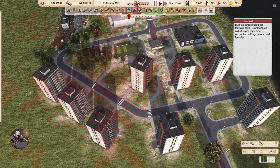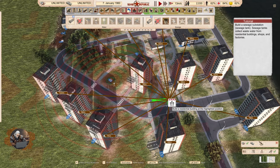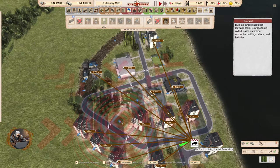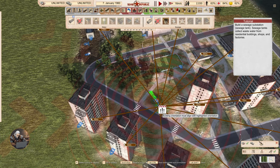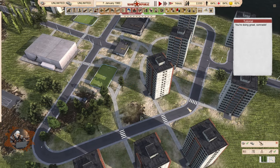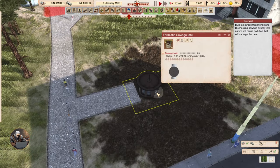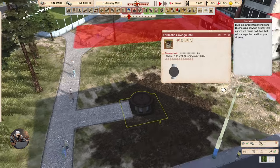Build a sewage substation. Sewage tanks collect waste water from residential buildings, shops and factories. So that is basically the same but taking things out and not distributing them. Where are we supposed to put it? Here — do I have to turn it a little bit more? Yeah. It looks very cool actually — very small, which is very nice.